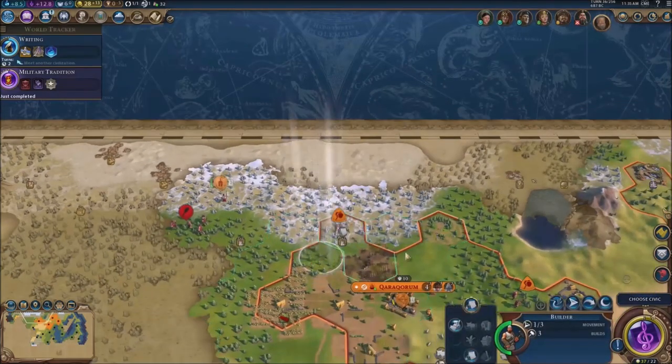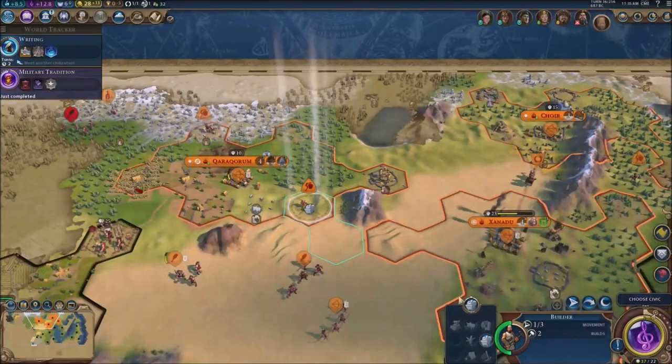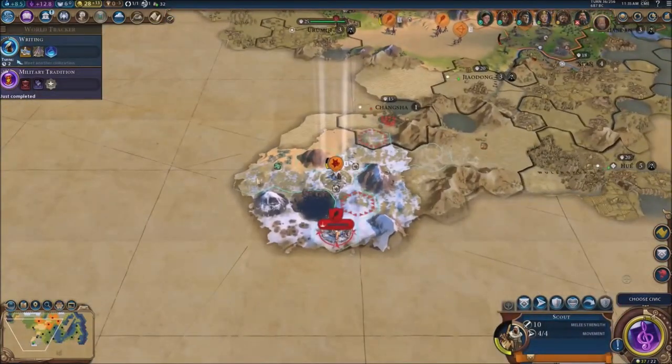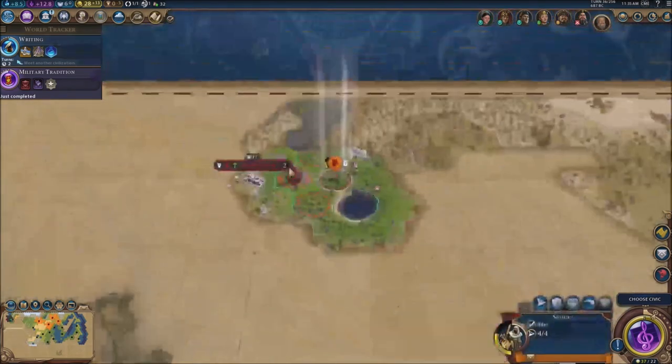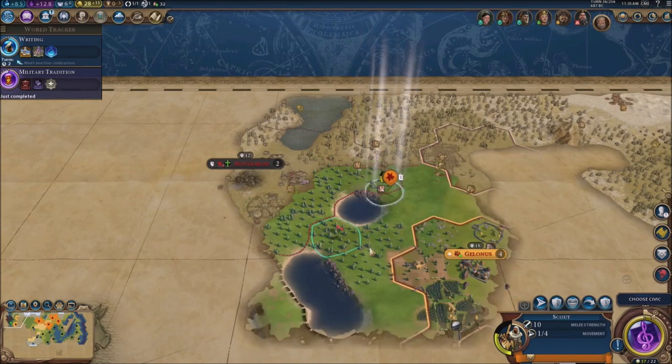We're gonna get some bonuses out of that. You go over here and get the animal husbandry thing going — get the mine going as well. Expanding our territory big time right here. This guy we're just gonna send south right here — is that a new civ? I think it is boys.